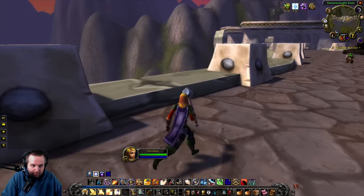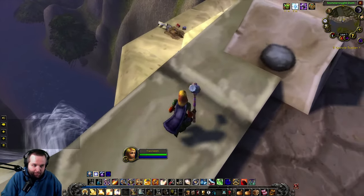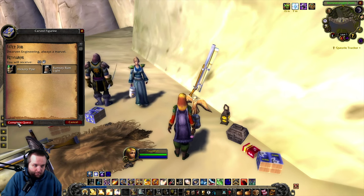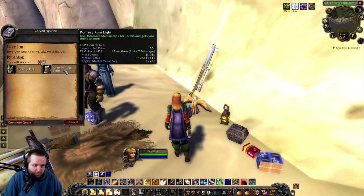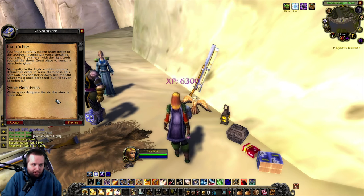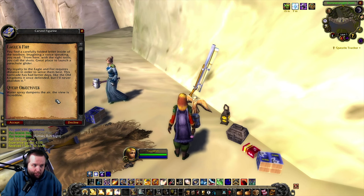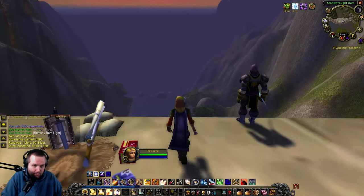It is a cool spot that they picked. This dam actually gets destroyed in Cataclysm, which is too bad — I kind of like it. All right, here we are — the carved figurine. Dwarven engineering, always a marvel. We're going to get a Hickory Pipe and a Rumsy Rum Light, which will increase our stamina by five for 15 minutes, and gets you drunk to boot. 'You find a carefully folded letter inside the toolbox. From here, with the right tools, you can call the shots. Great place to launch a parachute glider. My loyalty to the Eagle and Fist requires distance in order to serve them best. This barricade has had better days, like the old kingdoms it once defended, but I'll never abandon it. Water spray dampens the air. The view is incredible.' All right, so here we are — this is the view, here's the dam.